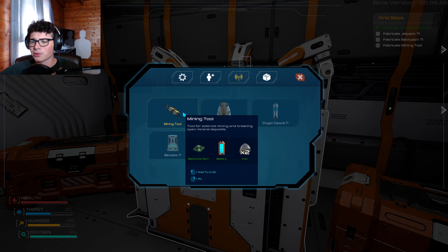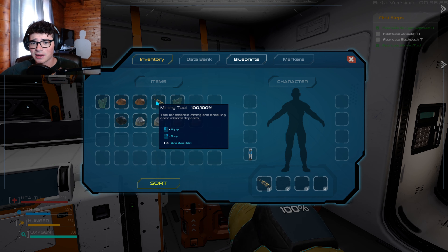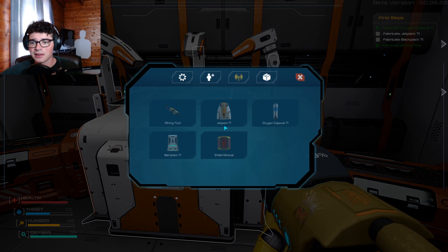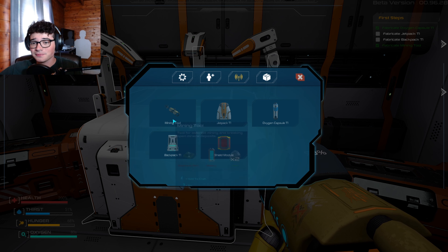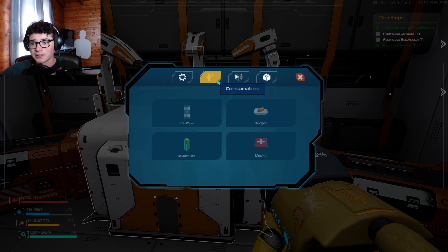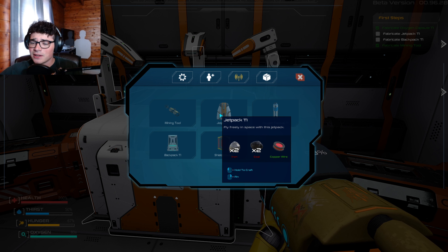So I'm assuming since this is a prologue, like a free version, the real game will cost money because it seems sick. How do I equip it? It's in my thing. And you refill it with a battery - okay, I get it. Jetpack, perfect. And then backpack - we need two coal, one copper wire, electronic part, copper wire and electronic part, and then another copper wire. We already got the oxygen capsule and jetpack T1. Tier one - I was watching someone play Planet Crafter and T1 had all that. So that makes sense.